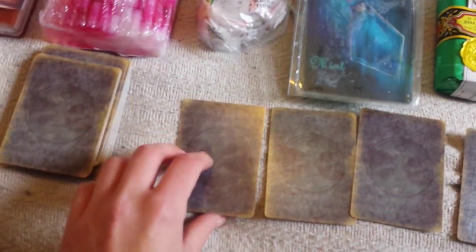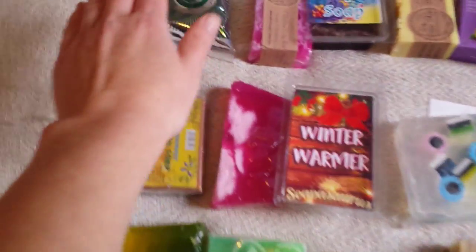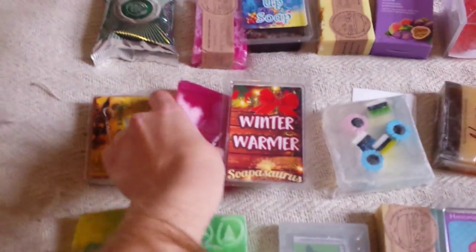Now we're going to turn over the cards one at a time. King! So to me that is number 13. I'm going to count along 13 times: 1, 2, 3, 4, 5, 6, 7, 8, 9, 10, 11 — back to the beginning — 12, 13. Which is this raspberry soap from Tickety Boo.